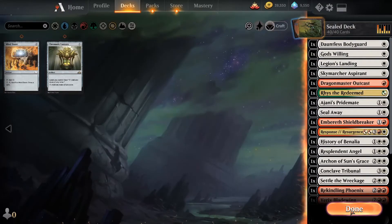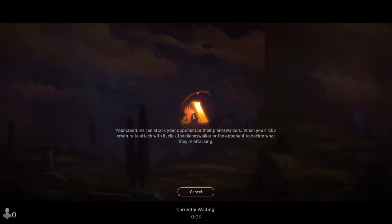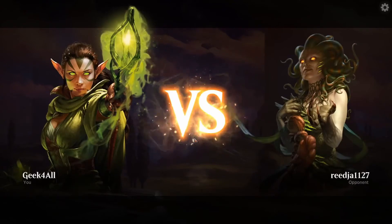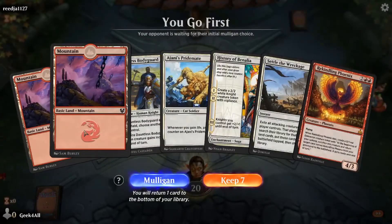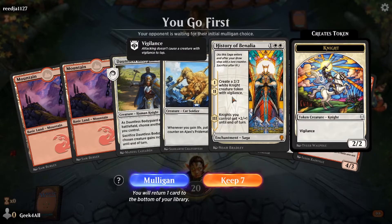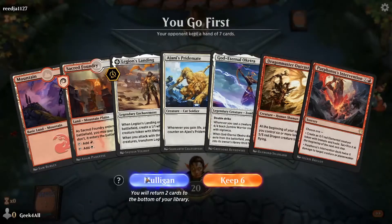Usually when we do drafts we go to the next video, but we can play our first game now. This is best of one — I assume because it's Arena and Arena is best of one. We're definitely not sharks as you can tell from how we had to look through all those cards. Our opening hand: two red, one white, two one, one white white, two white white, and two red red. This second hand is better.